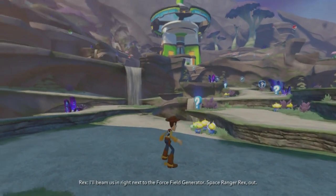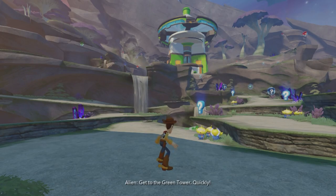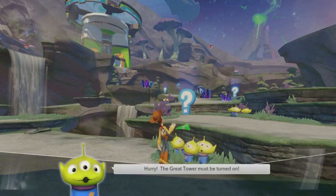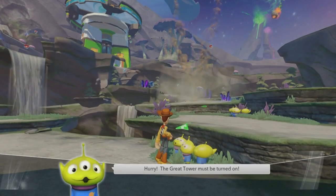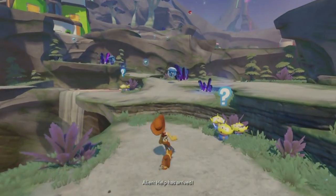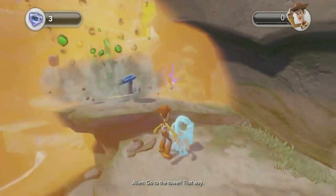I'll land us right next to the force field generator. Space Ranger, get to the green tower. We have no batteries. Hurry, the great tower must be turned on. Help has arrived. Go to the tower. That way.